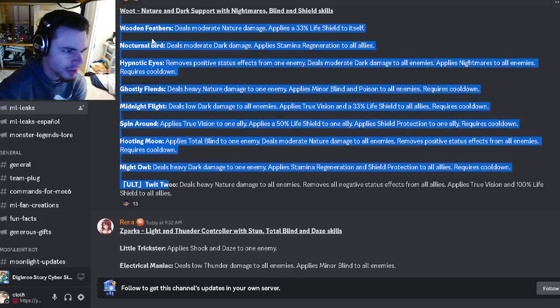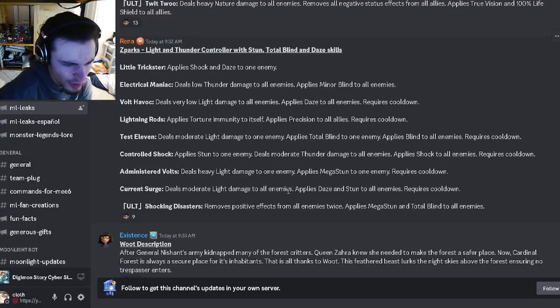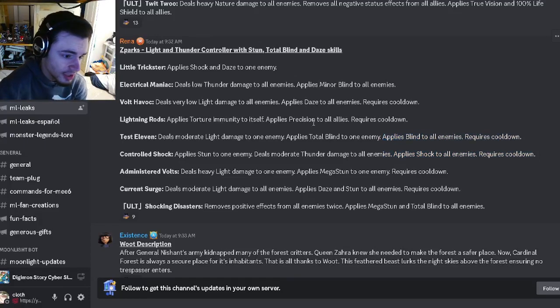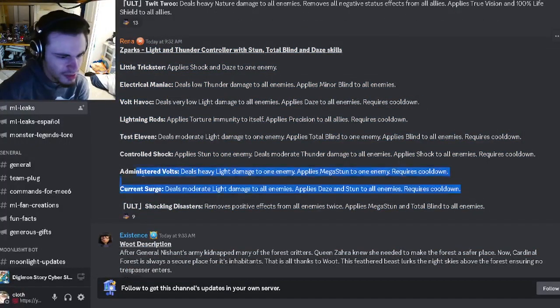Then we have Z Sparks, who is a light and thunder controller with stun, total blind, and daze. He's going to have an AoE daze and stun all enemies, which is okay. He has a single target mega stun, an AoE shock, an AoE blind, and an AoE precision. Overall he's much better than Woot but still not super good. The daze and stun move is actually really good, but the rest are just kind of mediocre.